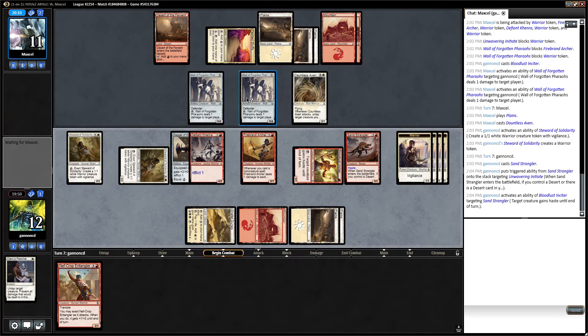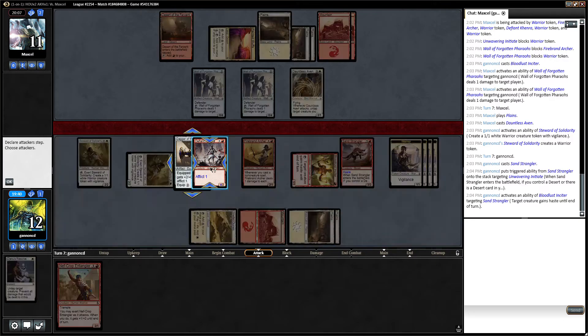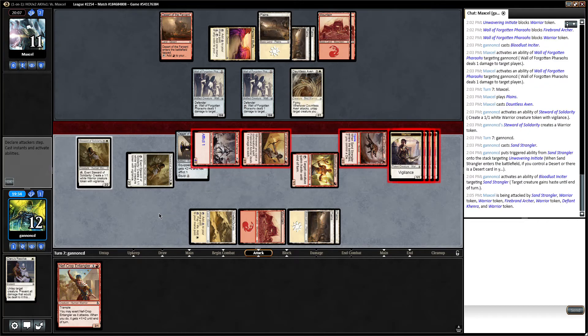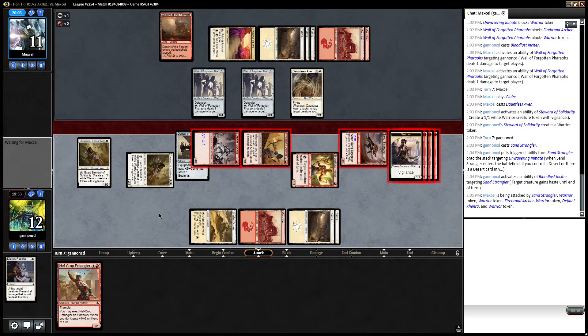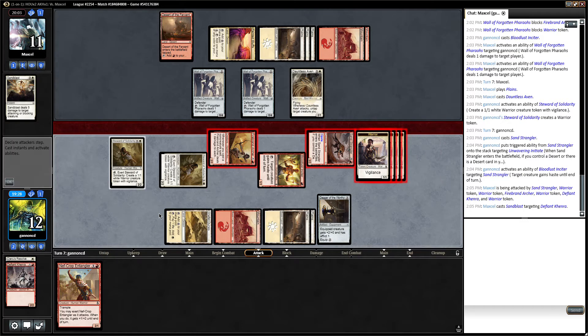They hit me for 4, so I'm down to 8, and then they can do 2 more, down to 6. Do they die? They block here, here, and here — they take 1, down to 10. So that's still not lethal. I think I'm going to attack like this and make more tokens. Sandblast is fine — them spending 3 mana to kill just a 2/2 is very good for me. They only have 1 card in hand.